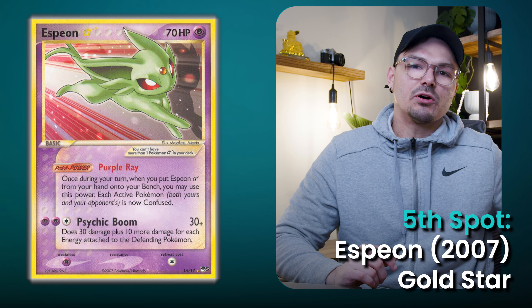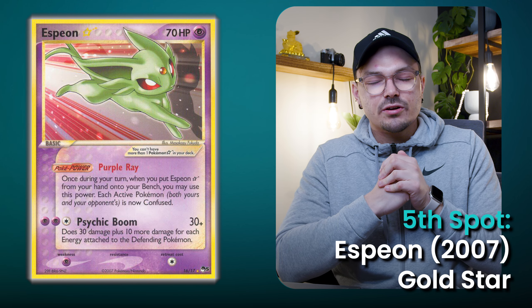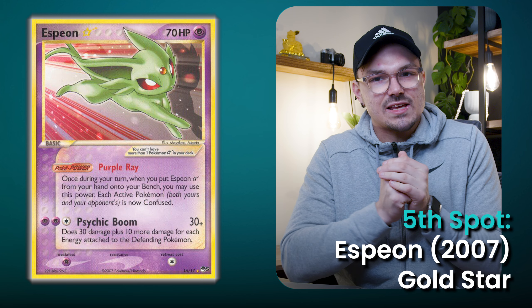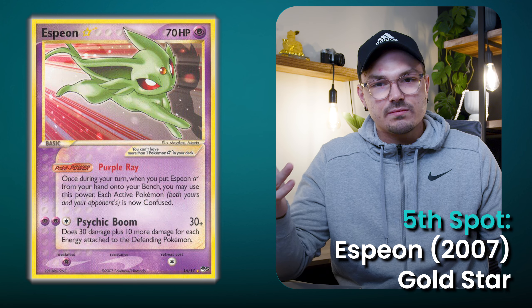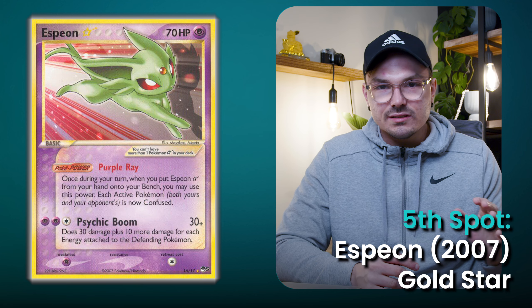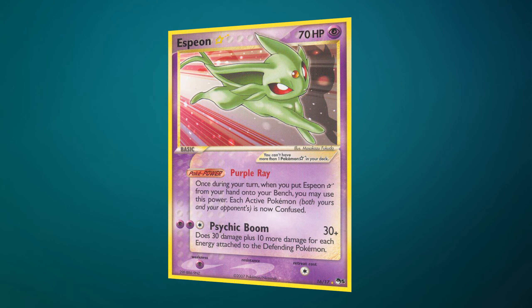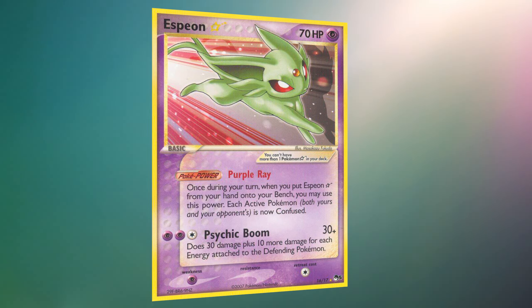Sitting at the fifth spot is the Gold Star Espeon. I love shiny Pokemon, though I'll admit I was never such a massive fan of Espeon's shiny variation in the games — it's okay, but definitely not one of my favorites. However, this Espeon Gold Star makes that point redundant — this card is fantastic. The green design works so well with the card design, especially since purple and green are contrasting colors on the color wheel. This is actually one card I'd love to have in my collection in a high grade — maybe one day, but at the moment I'm pretty priced out.